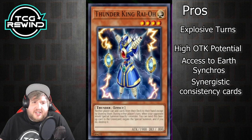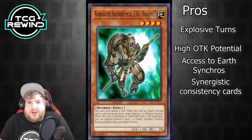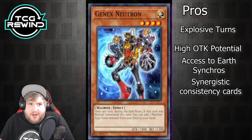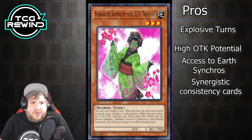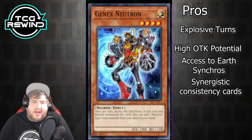They also have a ton of synergistic consistency cards. Merchant is a searcher, Nisamu is a recruiter, and Neutron is another searcher to get you Kamoichi or whatever tools you need. It's a really, really consistent deck — you can make a lot happen with a very little amount.